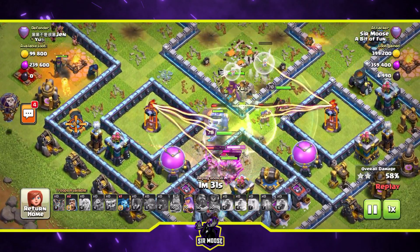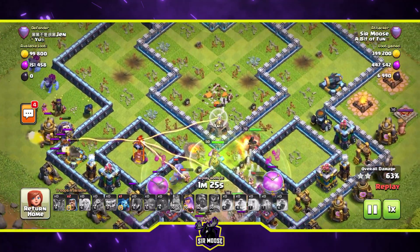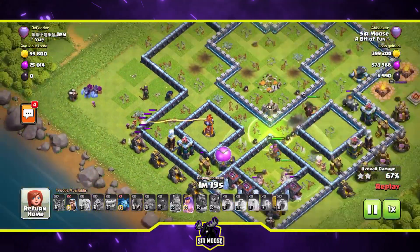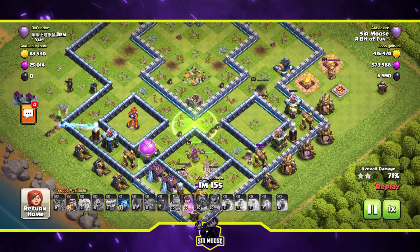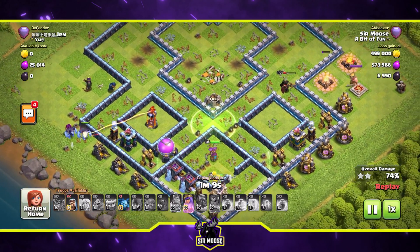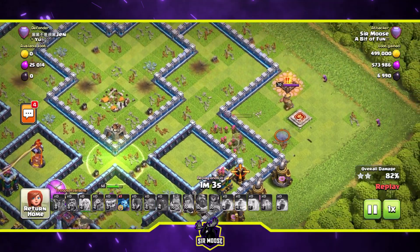She perished anyway, so honestly it wasn't worth it. Look ahead with your royal champion — avoid single-target infernos and enemy heroes. In the new update, the lightning spell will be able to reset single-target infernos, which will be really interesting. If you're new to the channel and haven't subscribed, hit that subscribe button — loads of awesome attack strategies coming.